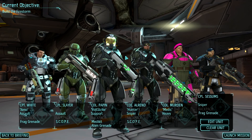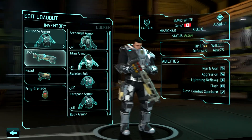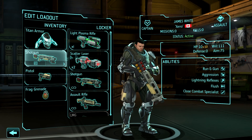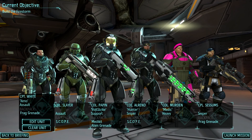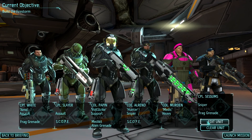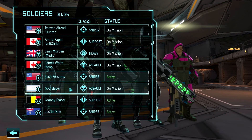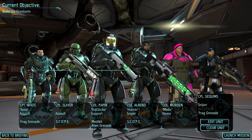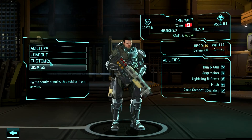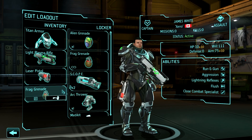I'm going to go get the armor off the other guys so I can use it here. Let's put the right armor on - I'm going to take the Titan armor for the assault. It's on God Slayer. Let's put Sessoms back in. He'll have to take a plasma rifle, laser pistol and alien grenades.